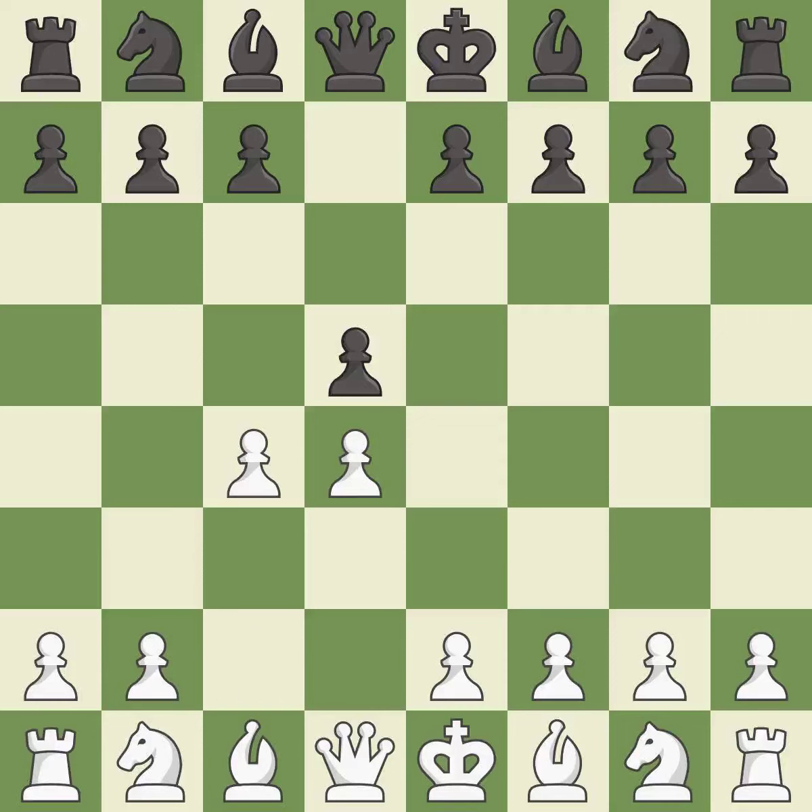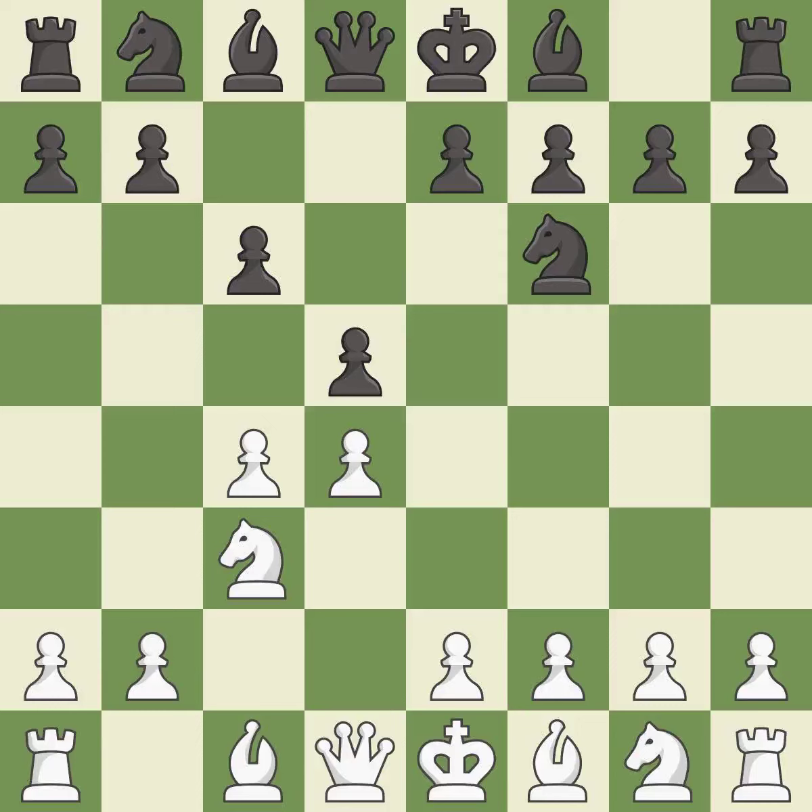The queen's gambit offers up a wing pawn to attack the center and distract black from the e4 square. In the Slav defense, c6 supports the d5 pawn. Nc3 attacks the d5 square and starts the fight for the e4 square, developing a knight off its starting square and getting it into the action.